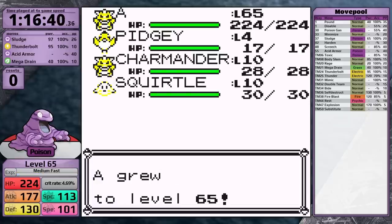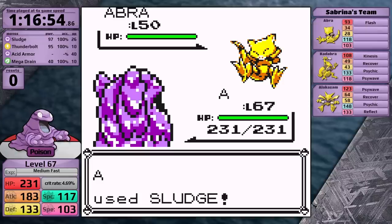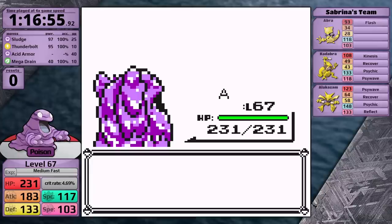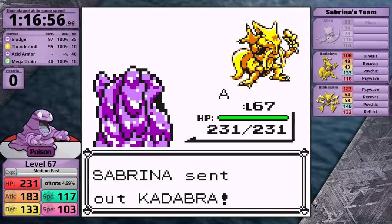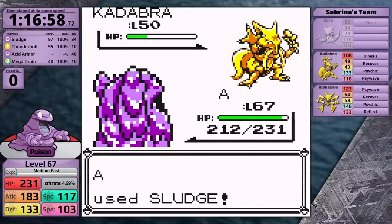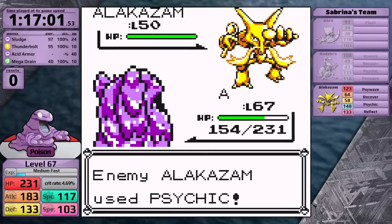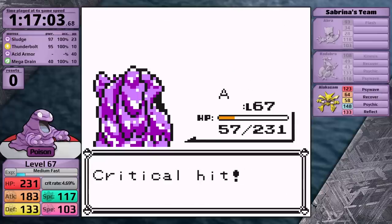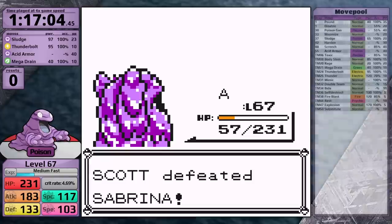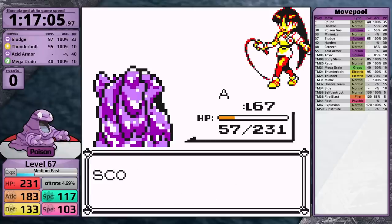Before Sabrina, I use three Rare Candies to take Grimer to level 67, giving exactly 103 speed — tied with the Abra. Being tied means I move first one out of two turns. The Abra only knows Flash, which has 60% accuracy — basically a coin flip — and Sabrina can also use an X-Defend, making the Abra even less likely to hit. The real issue is Kadabra and Alakazam, both knowing Psychic. Kadabra just goes for Psywave doing chip damage, and I finish it in a single hit. The Alakazam uses Psychic, but overleveling lets me survive it, hit a Sludge, and knock it out. I did get a critical hit, but Sludge has a guaranteed one-hit unless Sabrina uses an X-Defend — in that case I'd two-hit, still only taking one turn of Psychic.